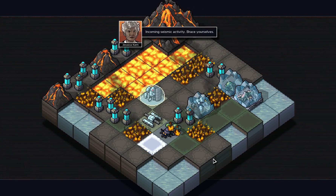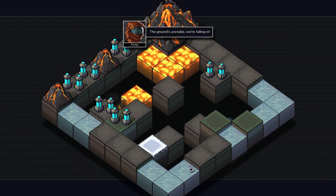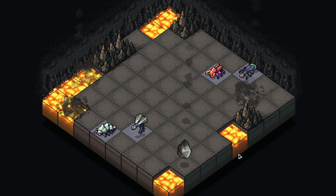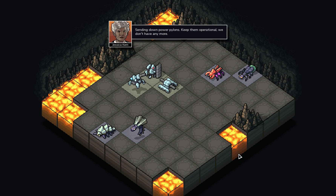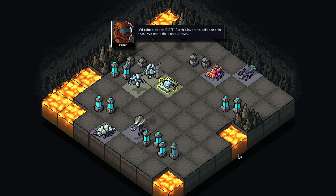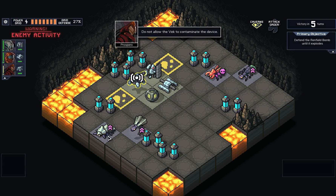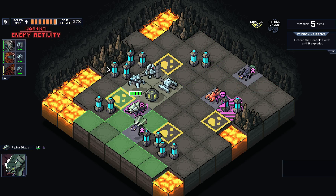Squish. Brace yourselves. Break him out of the ice. Send it down - power pylons, keep them operational, we don't have any more. It'd take a dozen RST earthmovers to collapse this hive. Go down fighting. Defend it while the primers will destroy the hive. This guy - don't like how these are spread out in this one. But at least we got full grid with 27%, it's not that bad.